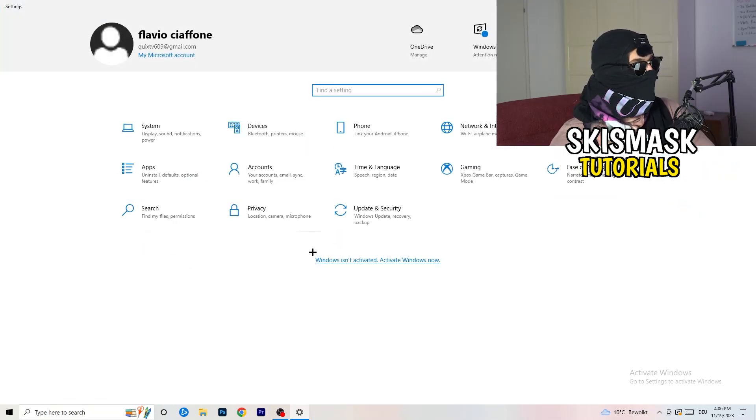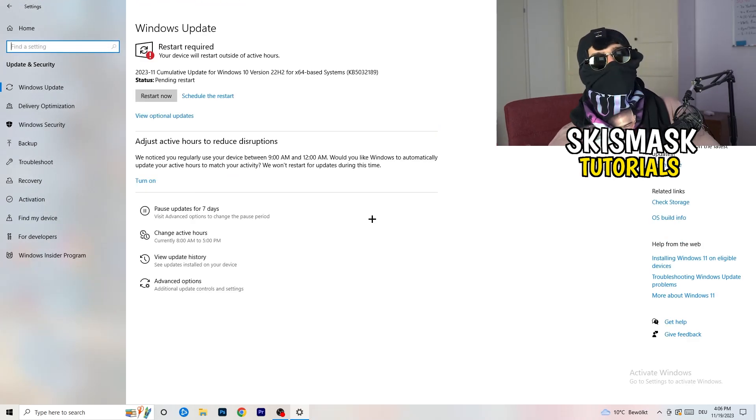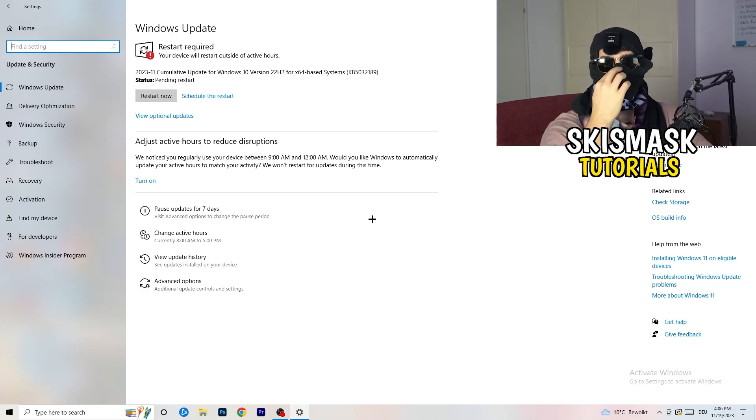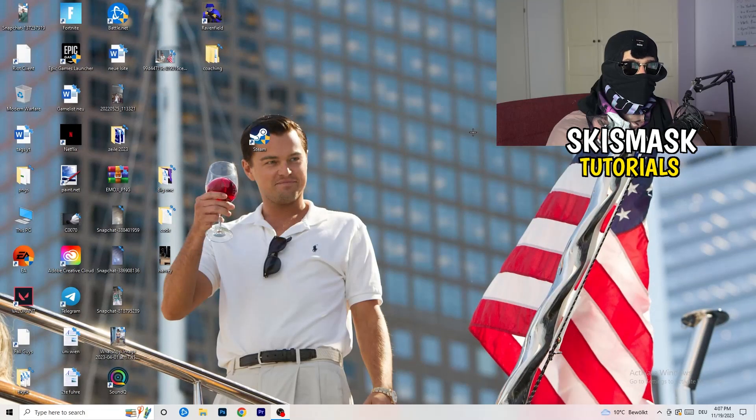Go back and click on Update and Security. I know it sounds basic, but trust me — updating every single driver on your PC, especially Windows, will help with every issue you're having. Update everything you can. As you can see, I need to restart my PC for a pending update — do that, and once finished also update your graphics card driver.